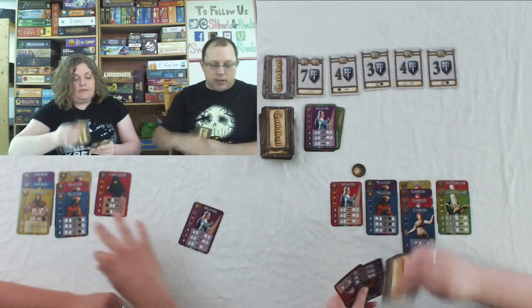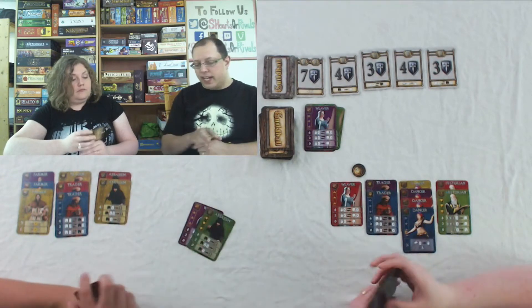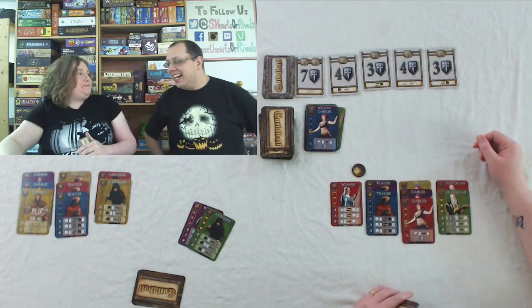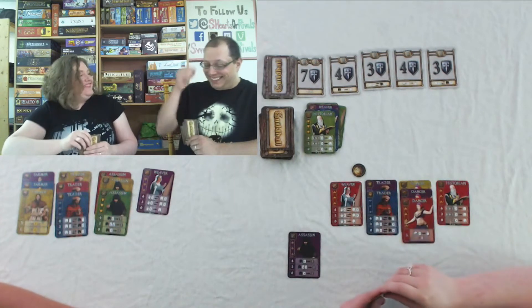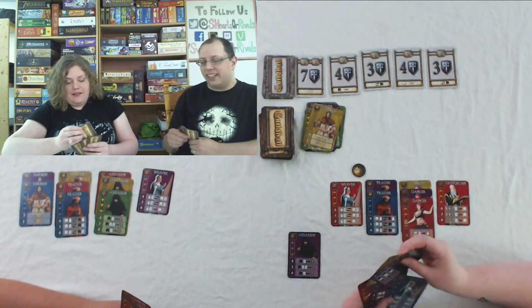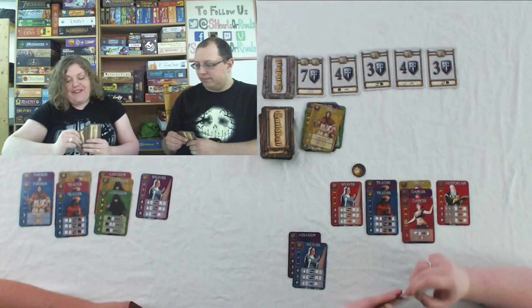Justin plays a Purple Weaver — with no Weavers yet he can take one card from his hand directly into his Guildhall — a Yellow Assassin goes in. Then he plays a Green Assassin: with two Assassins he can remove two of Sharla's cards. He kills her Blue Dancer and her Green Historian. For his second turn, Sharla plays an Assassin to kill a Farmer, then plays a Weaver to put one card directly into her Guildhall.